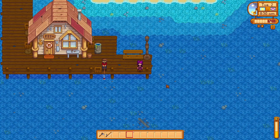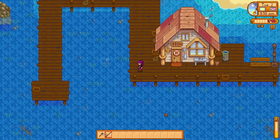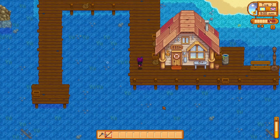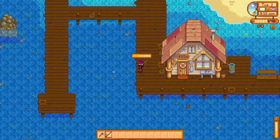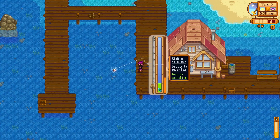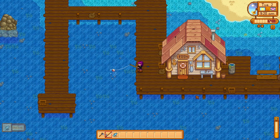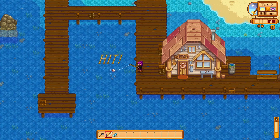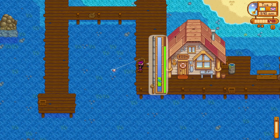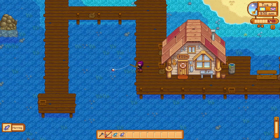On your second day you'll get a letter from Willy where he says he's back — there'll be a cutscene and he'll give you a bamboo pole. Fishing in this game: you either love it or you hate it, there are strong opinions. First tip: if you see bubbles in the water it means you're more likely to get a fish, so I definitely recommend fishing at the bubbles. Fishing can be very difficult especially early on.